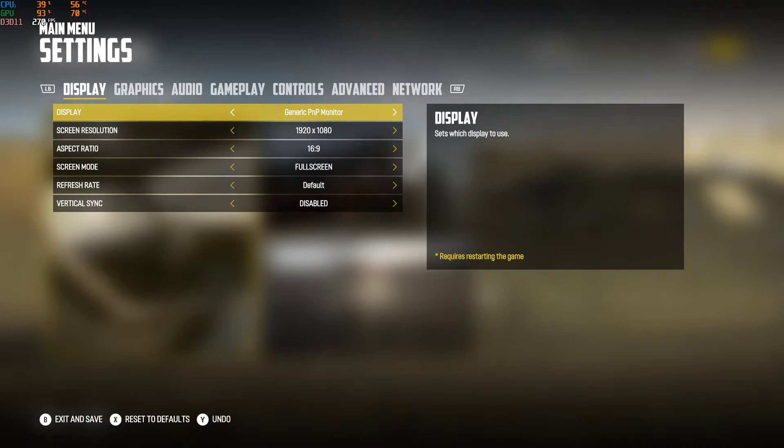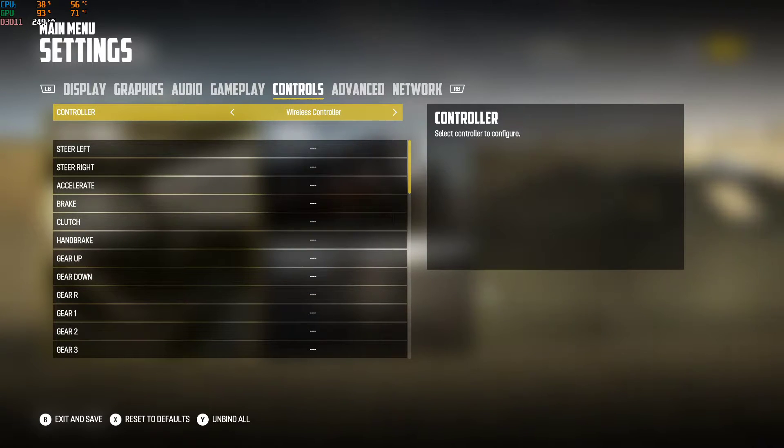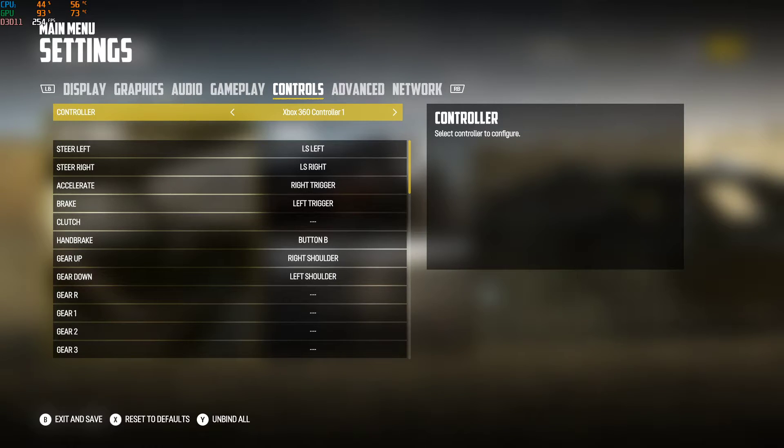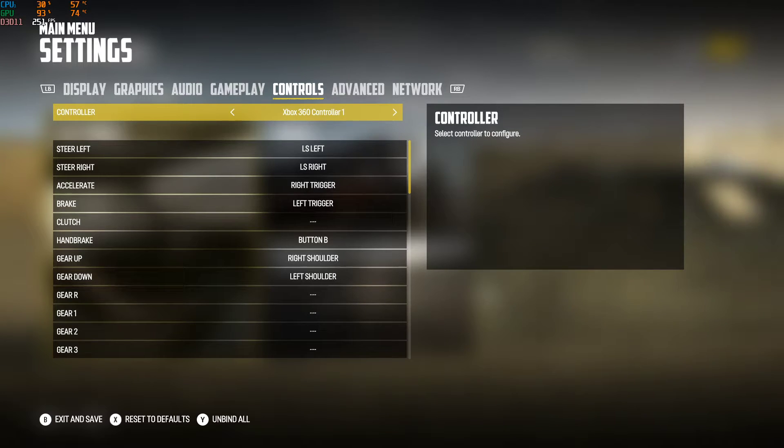Under the settings, go to Controls. If you have a wireless controller showing up, go ahead and unbind all the settings there. Make sure you unbind those settings, because whenever you set it to DS4 — which uses the Xbox 360 controller slot — it's gonna overwrite and things will get all kinds of funky.